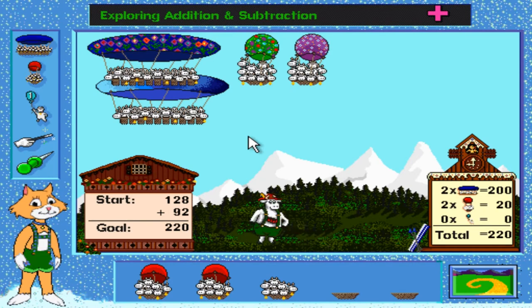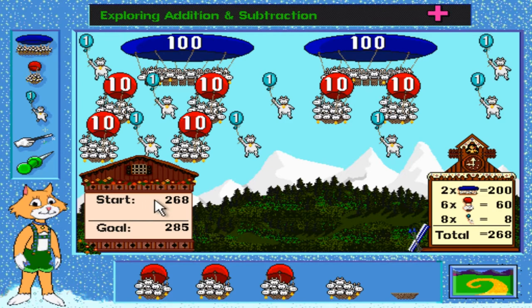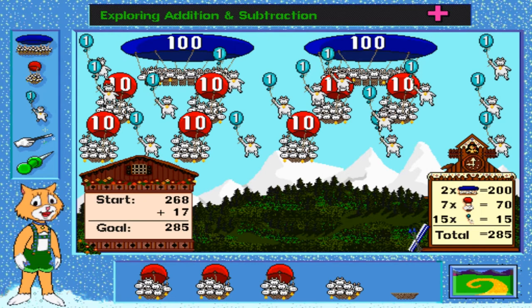We have 268 and we need 285. Well, we can add 10 to that. Now we're up to 278. Now we're up to 279, 280. We need five more helium balloon cows. Why cows? I don't know why they made the decision to have cows on balloons. I feel like it'd be a lot harder for balloons to float cows up into the sky compared to something like, say, grasshoppers. I guess they already did the bug world. I shouldn't have a cow over their choice of animal.